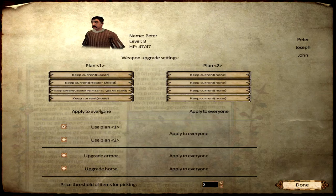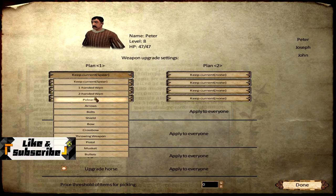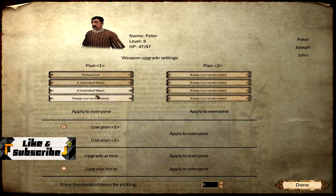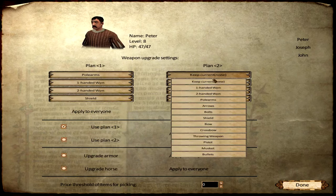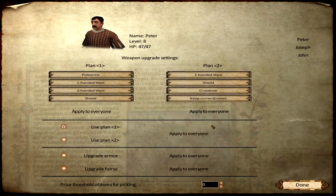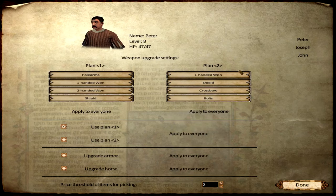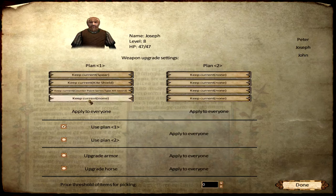You can equip two plans - you have an attack team and you can assign plan one or plan two for each character. He is mounted so give him a polearm, one-handed, two-handed and a shield. In plan two we'll have a one-handed, a shield, and a crossbow - because we don't have to spend points in power draw. Peter and Joseph - you're definitely going to be plan one, upgrade armor, upgrade horse. Oh, that didn't save - that's kind of a bummer.